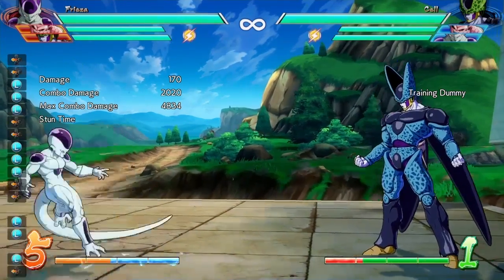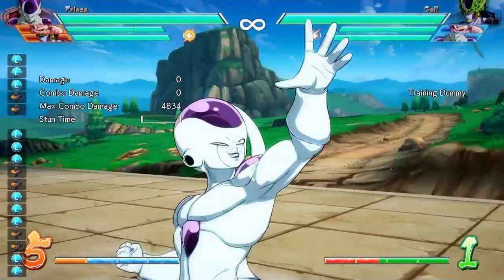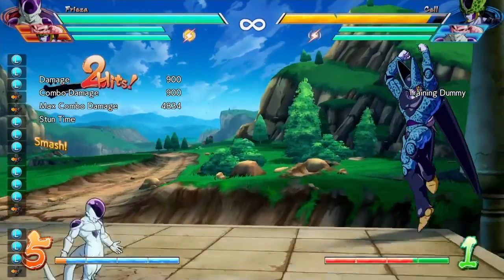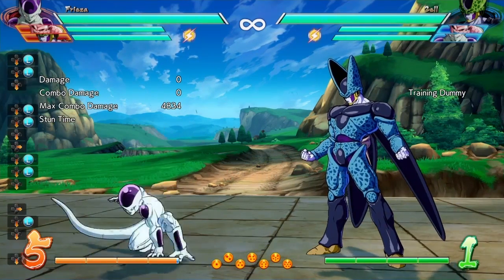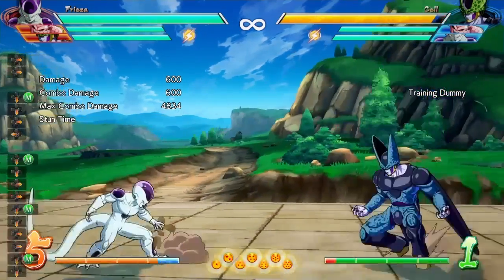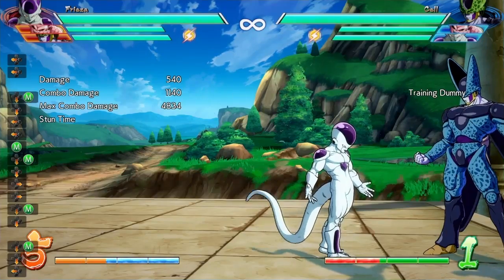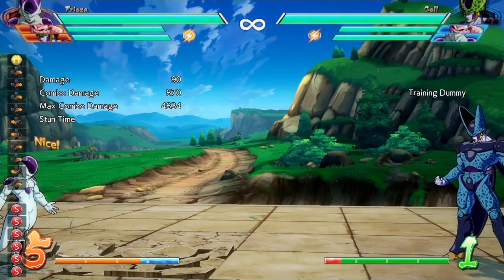For the second hit of his auto combo, they increased the time window to link into the second hit when the first hit misses — so you have more time to connect the auto combo chain. His crouching light is also faster now with increased startup. For the crouching medium attack, they reduced the hit stop on the first hit and increased the distance moved during the attack, so it reaches out further.